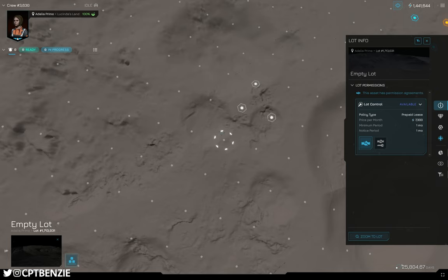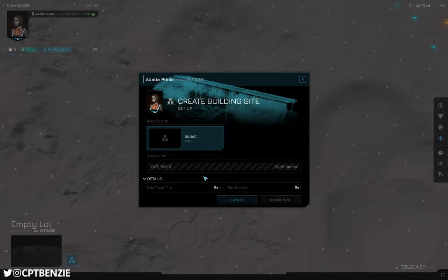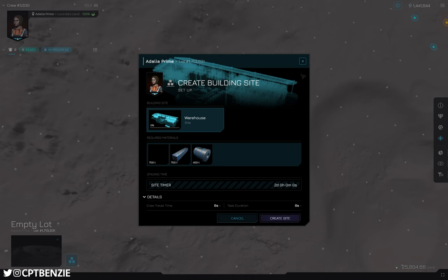This plot is now leased to me — happy days. We've got that agreement all sorted. Now with this selected, we can go back to plan building site and I now have the capability of doing so. First things first, we're going to want a warehouse. Warehouses are probably your absolute basic construction. Having a warehouse down on the ground is going to allow us to start stockpiling resources, which we can then use to build other things. You can build other things first, but ultimately you're going to need at least one warehouse. So we're going to go for that one first — selecting warehouse, hitting done.